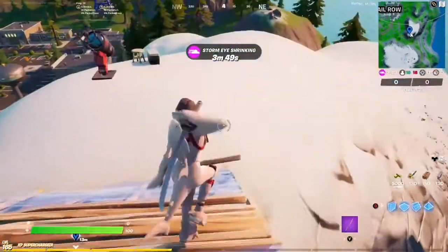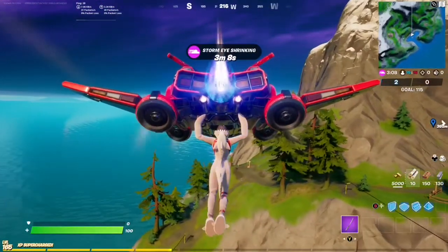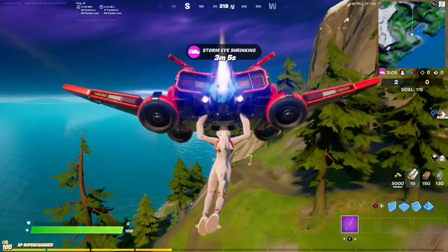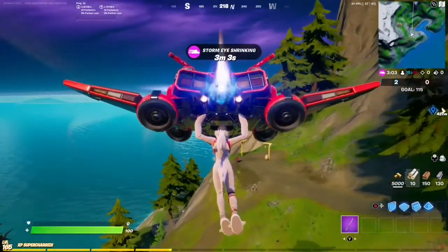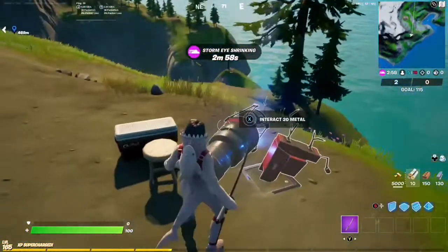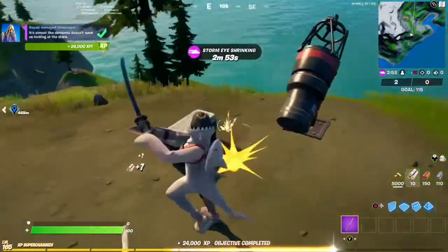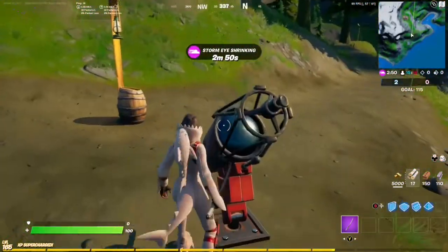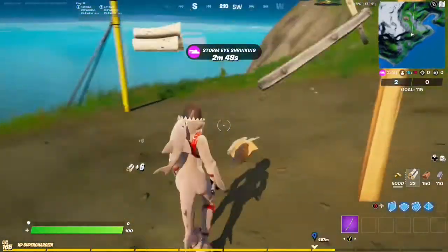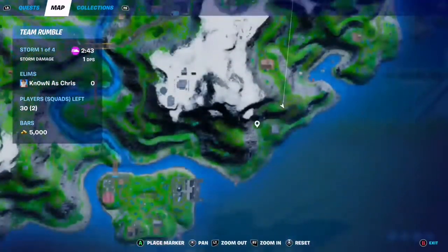Now let's go ahead and head to our final one, and this one isn't actually too far away — it's literally right across, which is pretty nice. Right by these zip lines here. There it is. And that is all five telescopes. Here's the location on the map — right between Shipwreck Cove and the weather station.